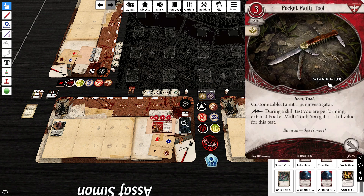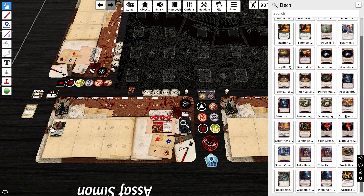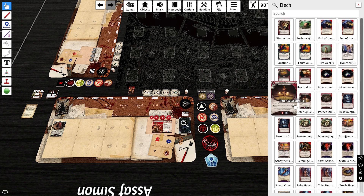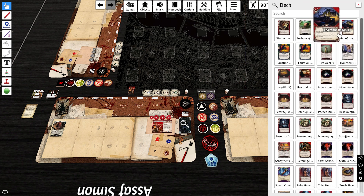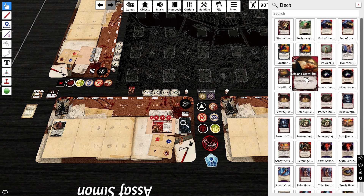For Scarlet Keys, we went with a Singleton customizable Pocket Multitool, which we'll try upgrading to at least the Investigate and Fight modes — it'll serve a sort of third Ice Pick role. We also took two End of the Roads, which provide extra actions plus card drawing economy. Finally for the starter deck slots, we went with two Take Hearts and a Live and Learn — kind of funny that all of these are actually Forgotten Age cards — providing economy, card draw, and a lucky variant.